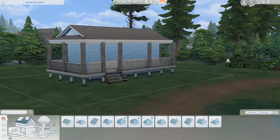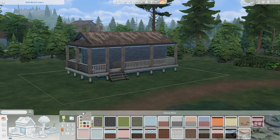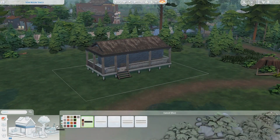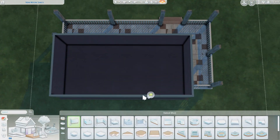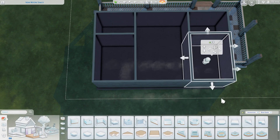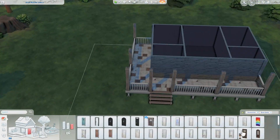I thought it would be perfect to build a single sim home that's kind of like a trailer-cabin hybrid. It fits one or two sims, it's very simple. I tried to keep the decorations quite minimal and was trying to keep it more on the cheaper side — not necessarily a starter home, though it's pretty close to starter price.